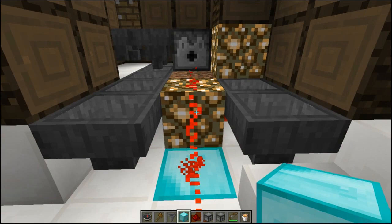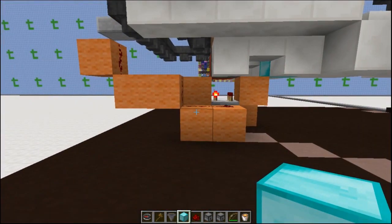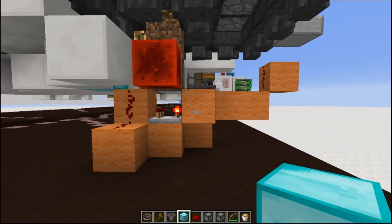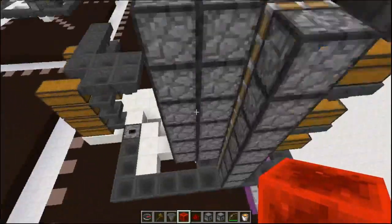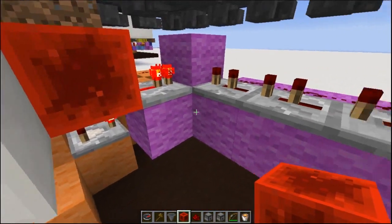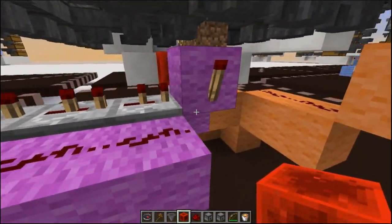Finally, starting with the redstone — standing on this pressure plate is what activates the clock underneath. For the circuit that will continue to loop until the tree is pushed, this redstone block moves, setting a pulse through these repeaters back into itself, continuing until the tree is moved.